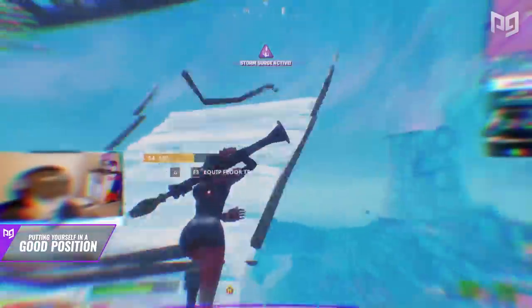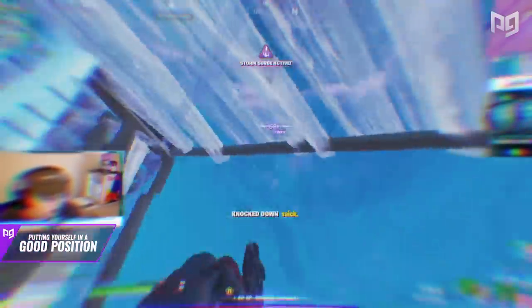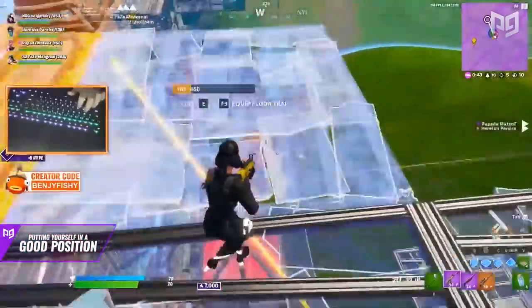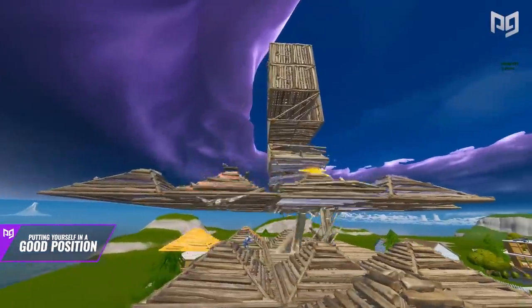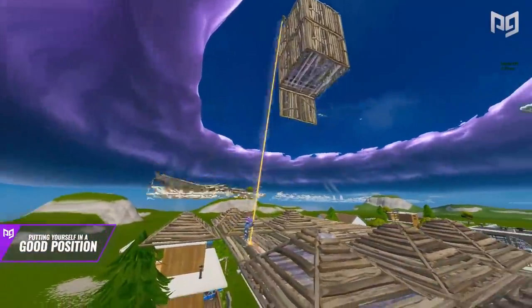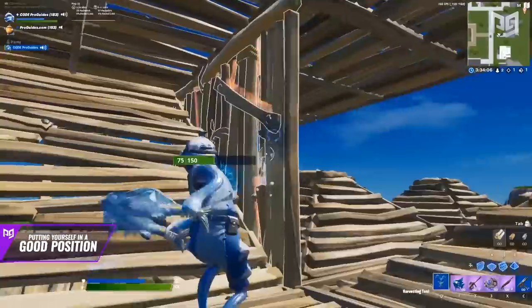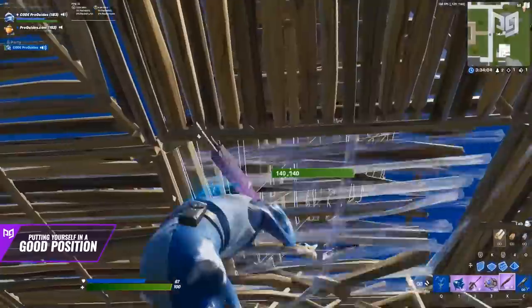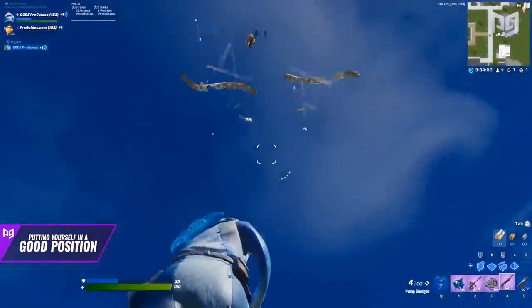Some opponents might be crazy crankers who want to turn every fight into a build battle. However, if you can't push to height, the second option is to wait for them to overbuild and break them down. Most players you'll run into are overconfident in their building and build way too high. If you see the bottom of the structure is easy to break down, you can spam some floors and cones to cover your head and chop them down - you'll either eliminate them or get an easy chance to push for height while they fall.